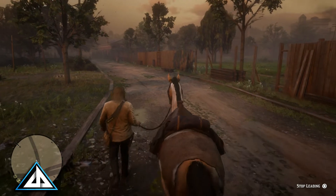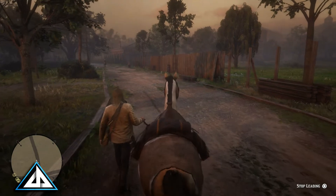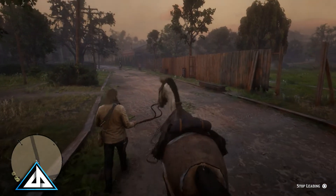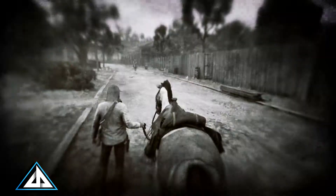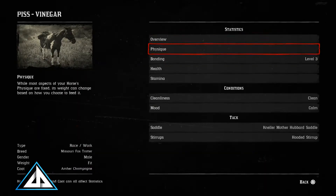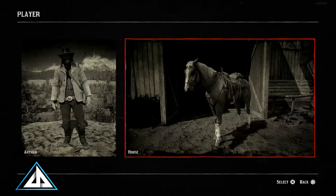Someone posted on my previous bonding method that it takes about 40 minutes or so to get full bonding level using this method. However, I also believe that this method of bonding will time out after a period, meaning if you have been walking your horse around for 5, 10, 15, 20 minutes and you're starting to notice that the bonding isn't running up as fast as it was, you might need to take a break from leading and do something else to reset. It's also been suggested that if you save your game and reload, it should jump right back in and continue working again.